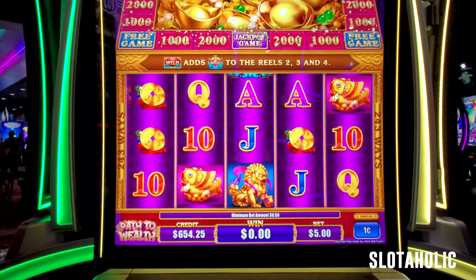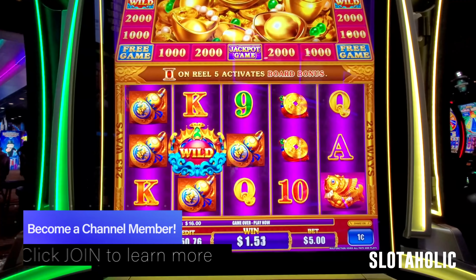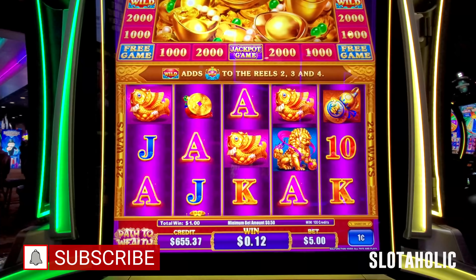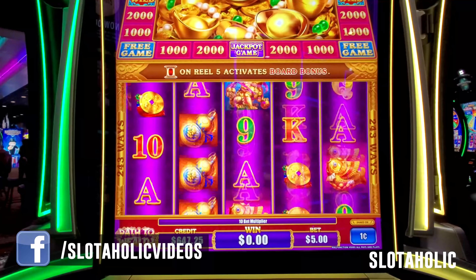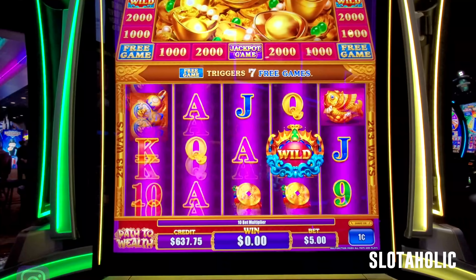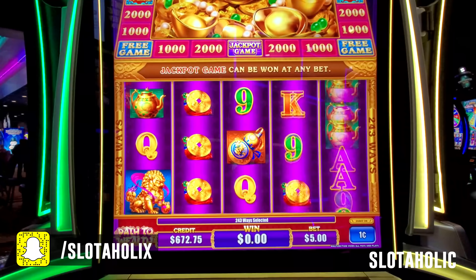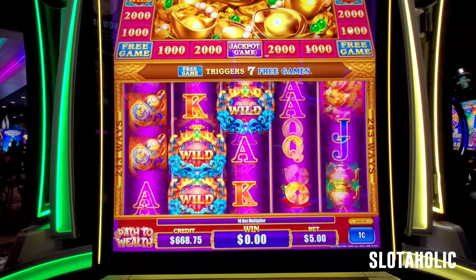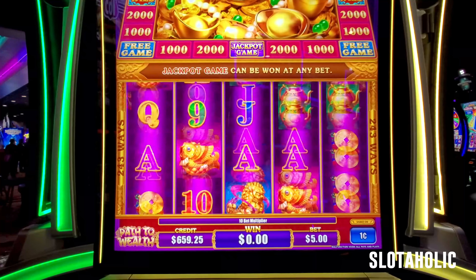I'm going to do the $5 bet again since we're having some fun. Shoots — $16. I'm liking this game. What do you think about this? I know the wins help us like a game, but it does have a cool little feature and decent playback. $40 — I thought that'd be more. So if we get the red gem, we want a three to come up or a six for the free games. Come on, gemmy gem gem gem.